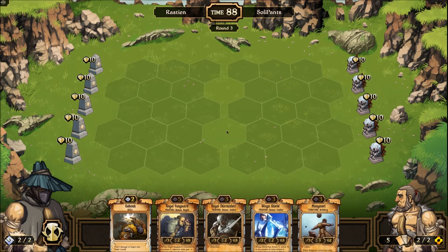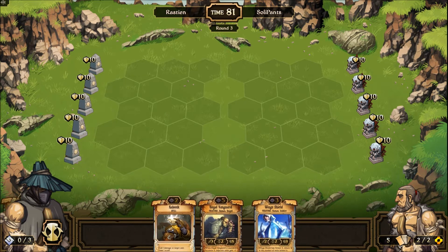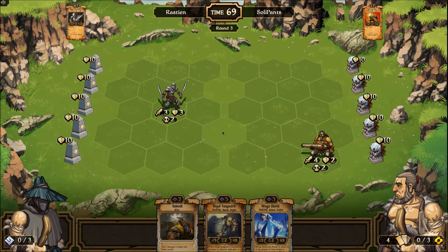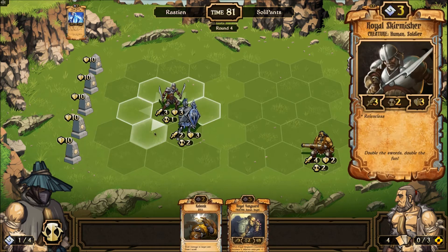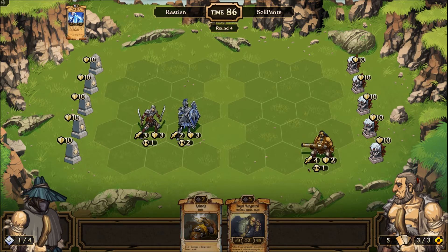I also keep seeing 'Soiled Pants' when I read Sollypants's name, which is rude of me. First of all, let's just get a Skirmisher down. Then we'll look to back him up with a Wing Shield, and move the Skirmisher back one — then we'll have a Skirmisher, Vanguard, Wing Shield row if everything comes together. He's got a Cannoneer down there, so let's edge my troops down. I've got the Kabonk I can play next turn to help try and tip the damage over, so we'll see if that helps.